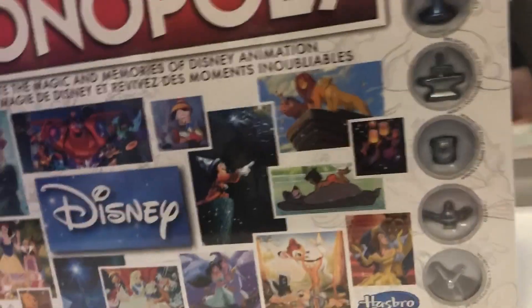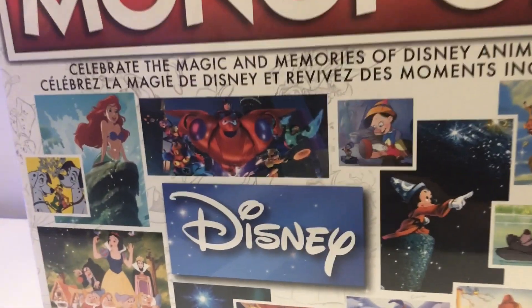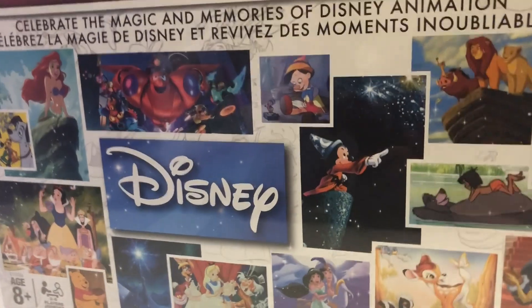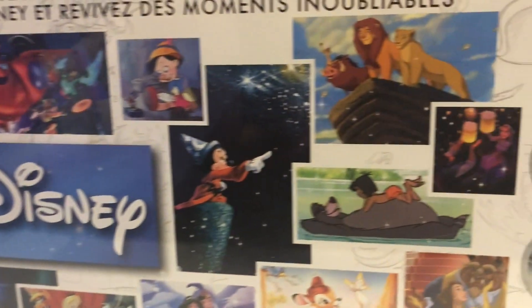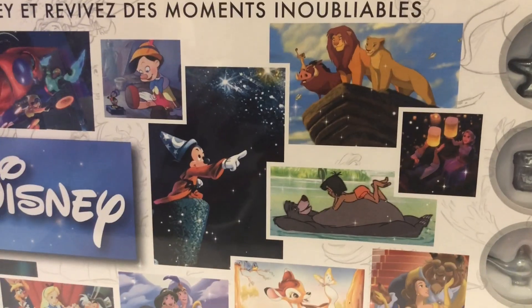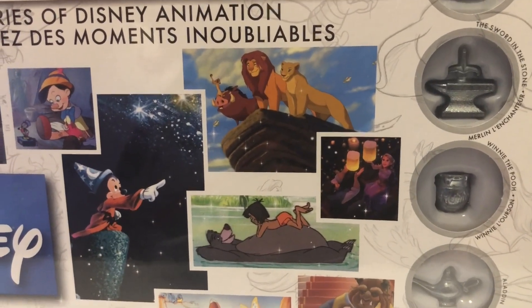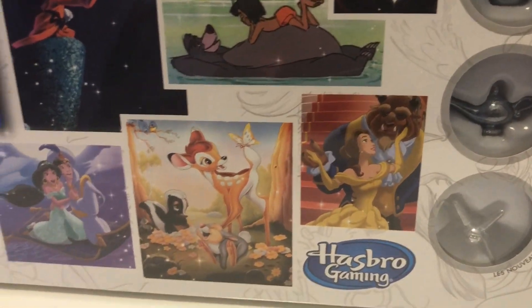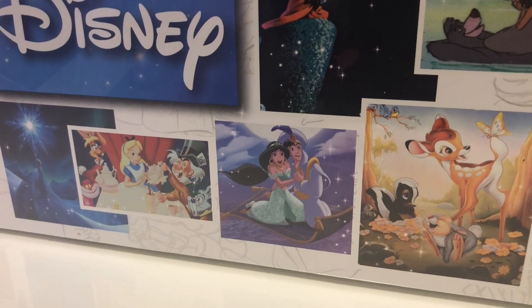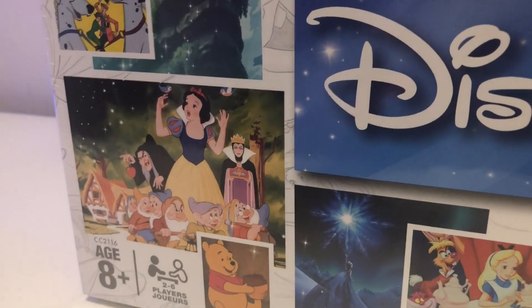I'm super excited for us to open it. Just looking at the front of the box, there's a huge variety of Disney movies in this game: 101 Dalmatians, Little Mermaid, Big Hero 6, Pinocchio, Sorcerer's Apprentice from Fantasia, Lion King, Jungle Book, Tangled — oh my gosh, I didn't even notice Tangled! I love Tangled. Beauty and the Beast, Bambi, Aladdin, Alice in Wonderland, Frozen, Winnie the Pooh, and Snow White.